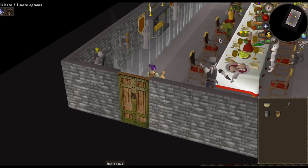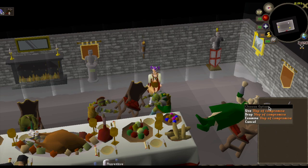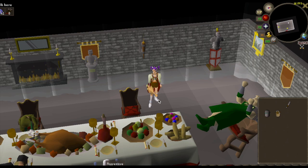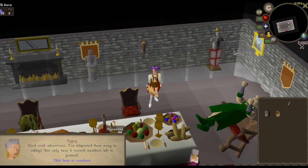Now you just need to use the Slop of Compromise with General Wartface, and then you've completed the quest. Congratulations, you have freed the goblins! You've received one quest point. That was just super easy - thank you so much for watching guys, bye!